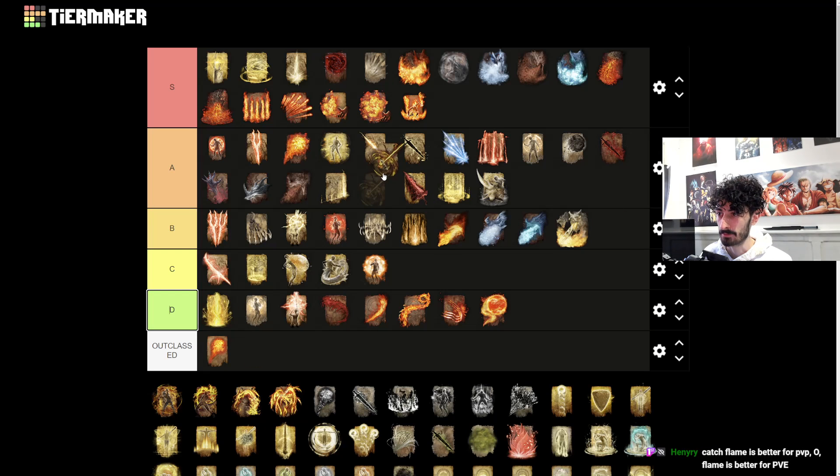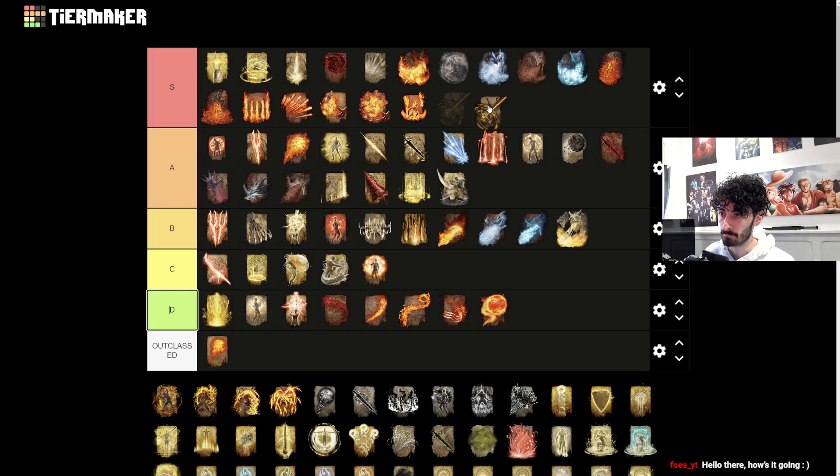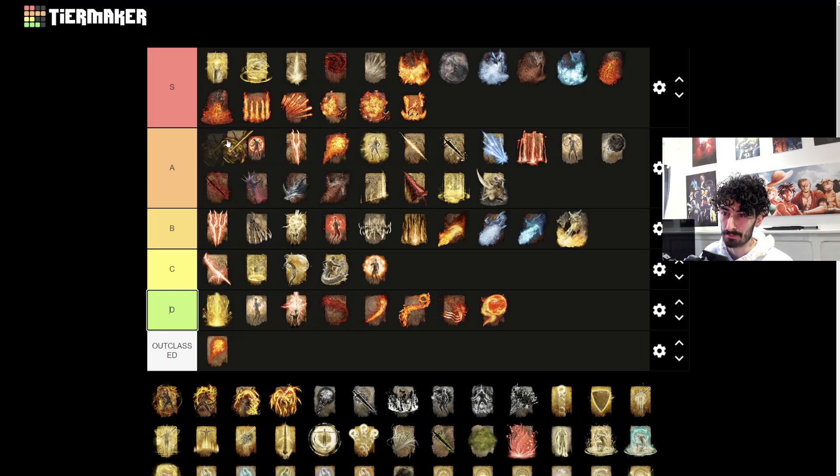Frenzied Burst - that one can go to A tier. It's like the longest range incantation and it will do a decent amount of damage. It fires extremely quick as well. A tier is obviously extremely good in PvP as well - kind of want to put it into S tier just because of how well you can hit with it, but it is a slow casting speed and you can't really move much because you get stuck in that animation, so I'll put it in A tier just because it's slow.